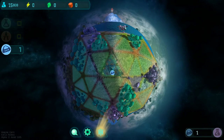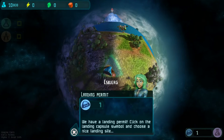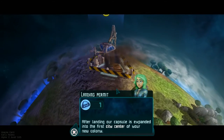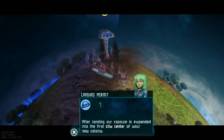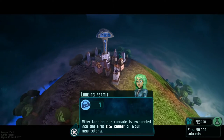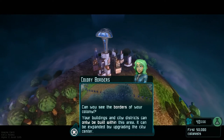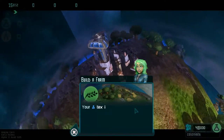It looks like the tiles are in triangles. After landing, our capsule expands into the first city center of the new colony. You can see the borders of your colony — your buildings and city districts can only be built within this area. It can be expanded by upgrading the city center. Your tax income can only grow when food is provided to the cities.